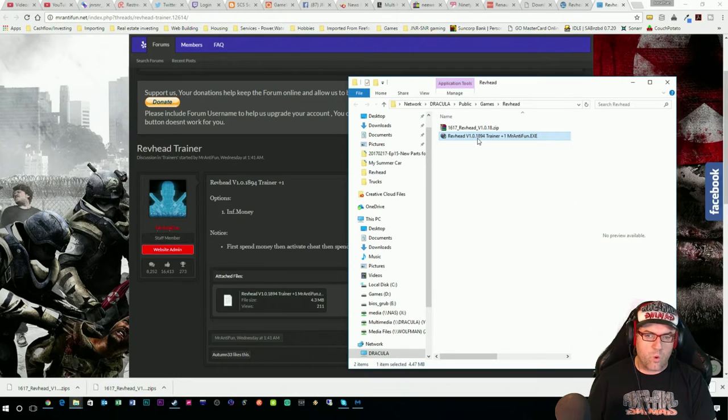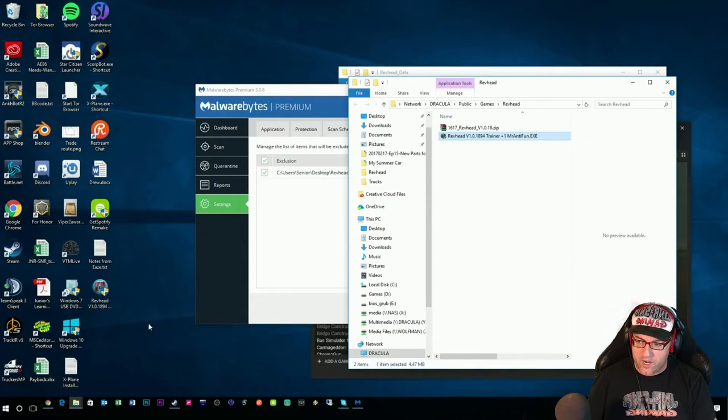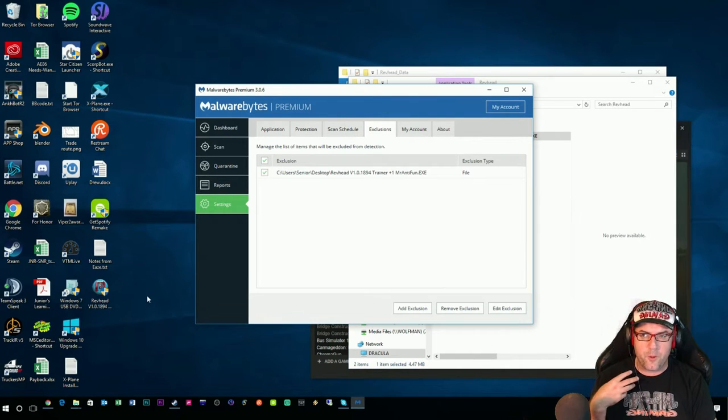What you should do is download it to your desktop, which would probably be the easiest thing to do. I've already got it over here. Now, before you go and do anything — execute it or whatever — you must go to your Malwarebytes or whatever antivirus system and add an exclusion in there, otherwise it's going to pick it up and think it's a trojan or whatever. All it is is a trainer.